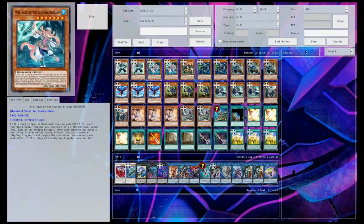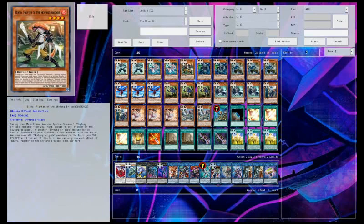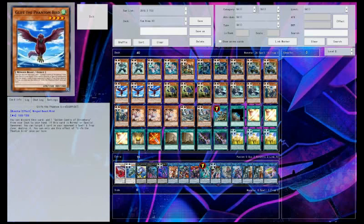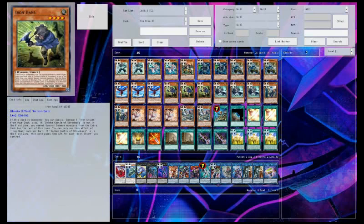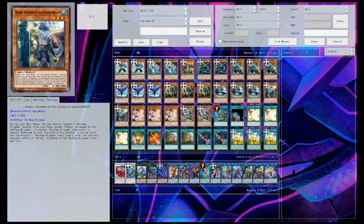We're playing two of each of the boss monsters. His name is Rafarl now or something. We're playing Wiz, and one Blavo because he's kind of bad but we need him for extensions. Two Iron Knight because bricks. Three Seal for recovery, three Glyph which searches your Golden Castle of Stromberg. Iron Hans — I kind of want to cut down to two in this deck, but if you have Golden Castle in your hand you can keep going with your plays like normal. Three Beat in the deck, your best normal monster — it searches whenever you summon another Sky Fang. Helmer discards a card and draws a card.